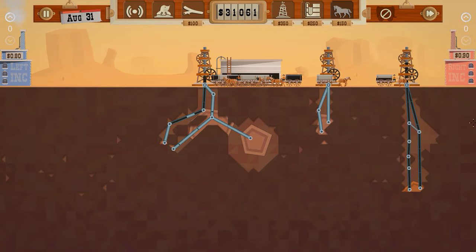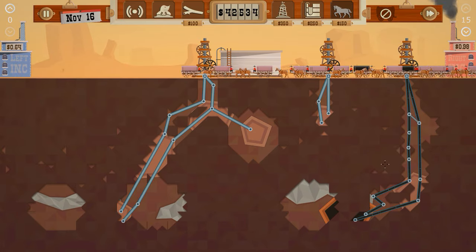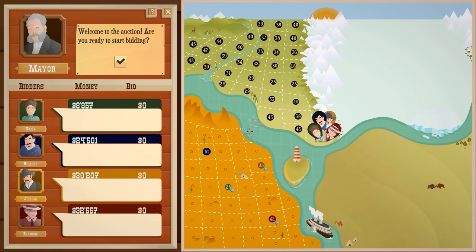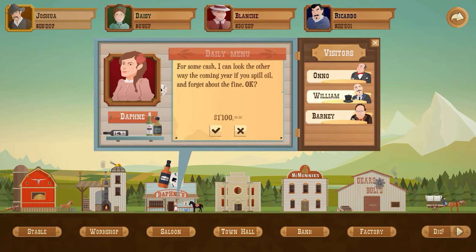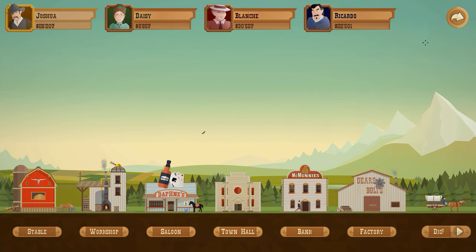Although it can get repetitive — you are effectively doing the same thing over and over again — there are different pieces of land. You can see here the desert, which adds a whole new aspect to the gameplay. For example, the desert holds diamonds, which you can mine and sell for huge amounts.